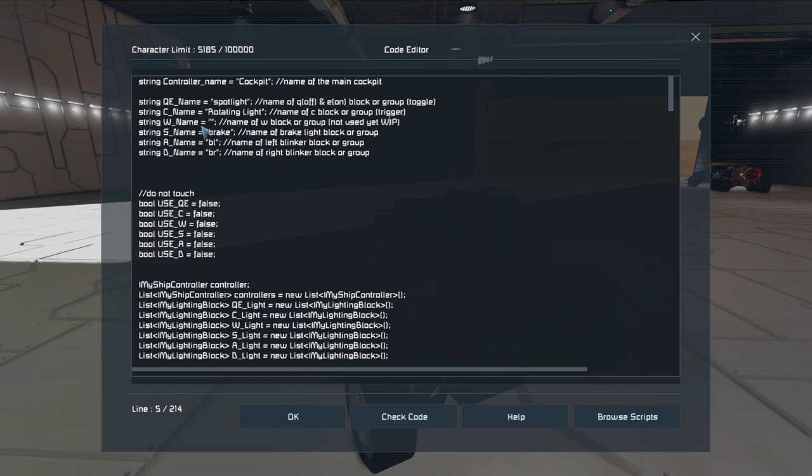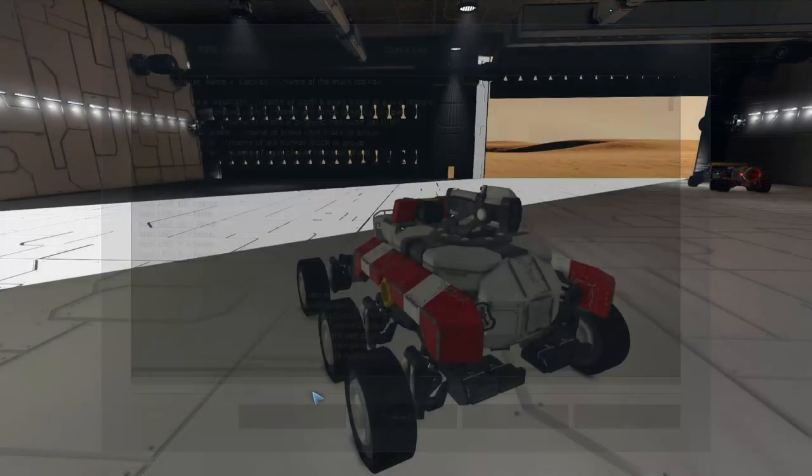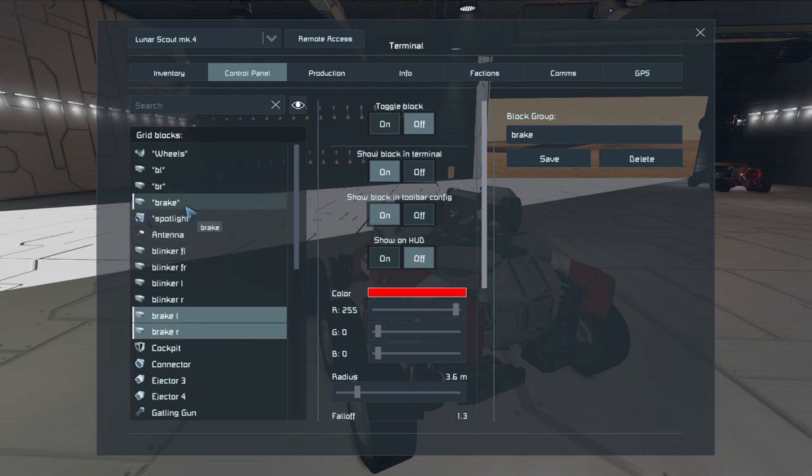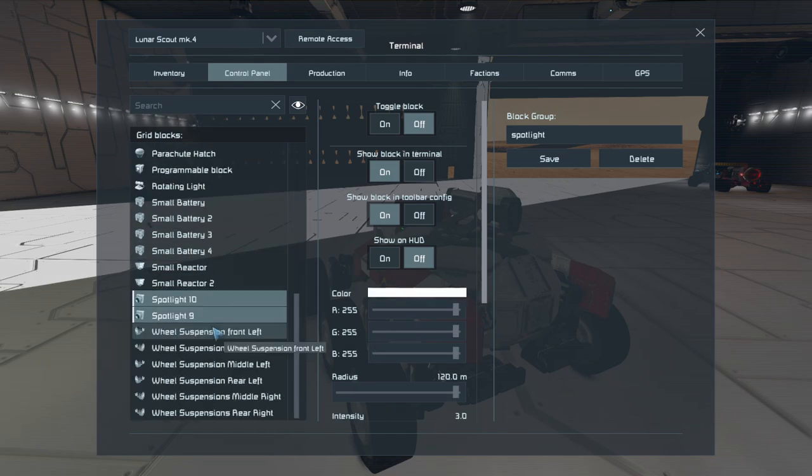W isn't used yet — it's a work in progress. I need to recognize the W and S keys to add reverse lights, which isn't coded in yet. S is your brake lights, so you put whatever group or block name you want there. A and D handle blinker left and blinker right — I just named them BL and BR, and yes, they are in a group. You can see how they're grouped up, with the brake light and two spotlights.